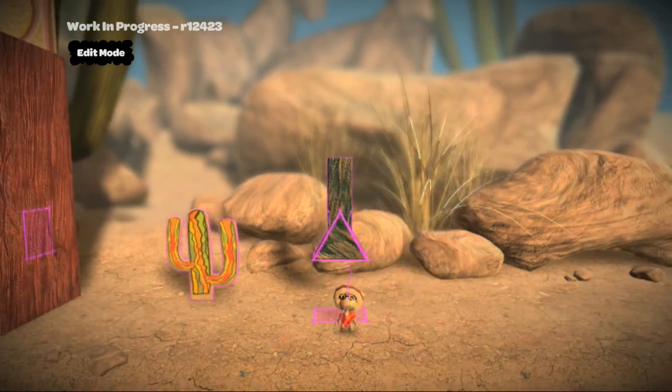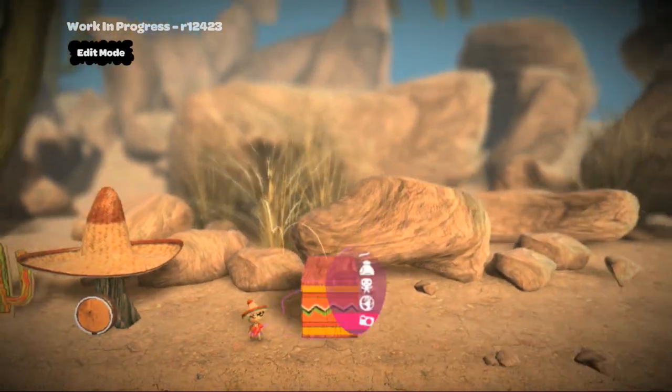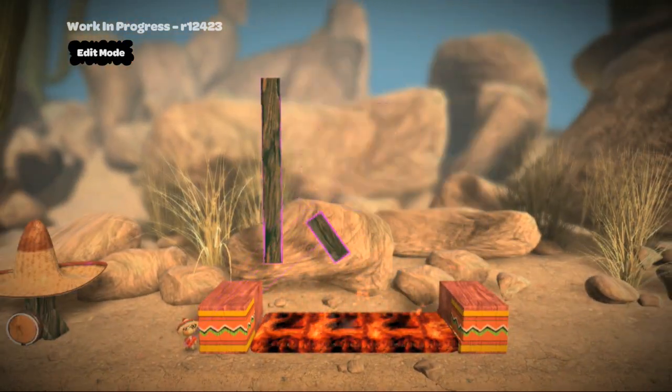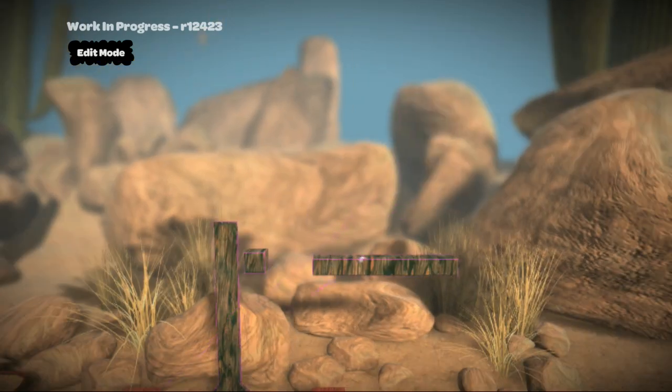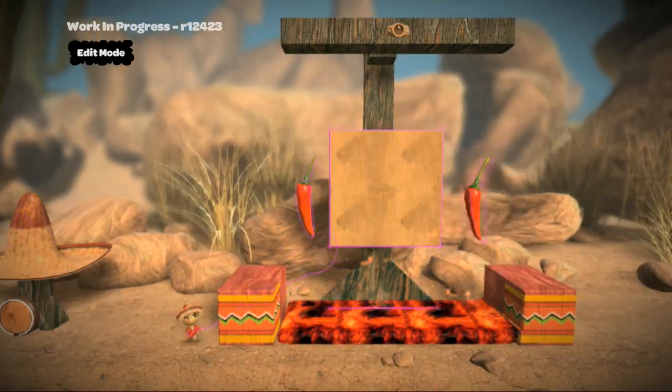Now this sombrero hat, which you can see here, is an object that I won whilst playing through one of the many levels that ship with the game. Similarly, materials such as this nasty fiery substance, the stickers and decorations, character customisations, and even this music track are all collectable items which can be won and then used in your own levels and creations.